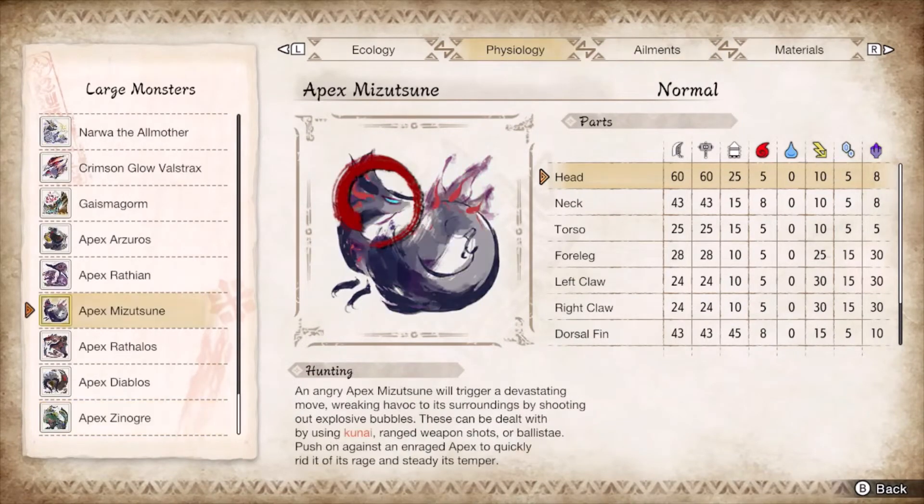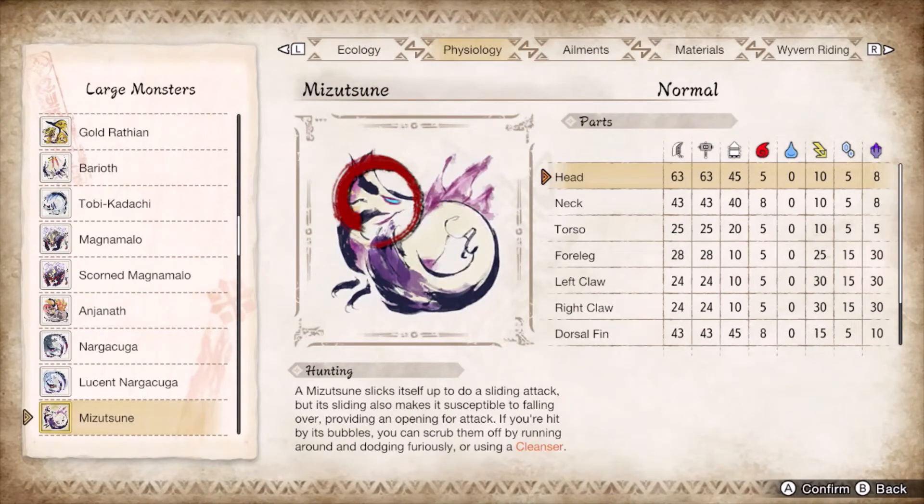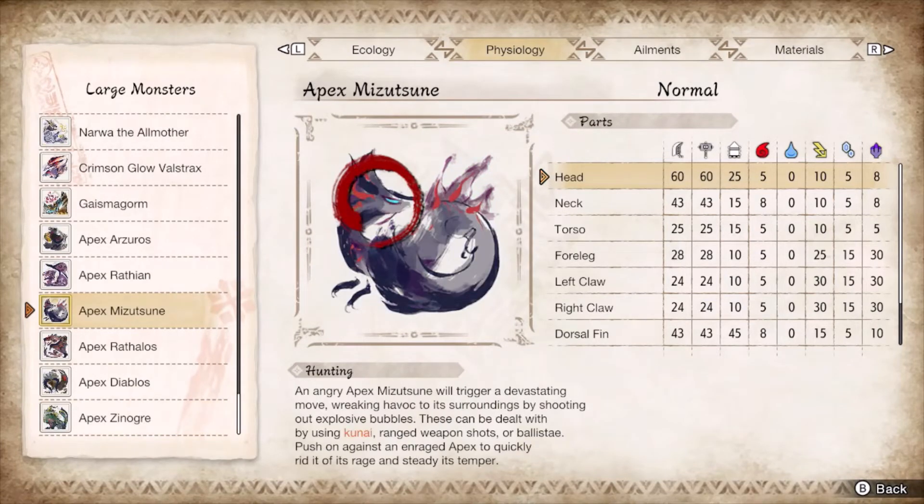Apex and base Mizutsune's jank hit zones favor spinning axe for targeted gameplay. Only the claws and dorsal fins have element main proccing values, while the other hit zones lack elemental weakness or tenderizer proccing values. Aim for the head as usual if you just want to buzzsaw away. To cause a trip, break the fingers or the frill for free openings. Avoid the water beam, backflip, and flipping tail slam via guard or morphing advance.